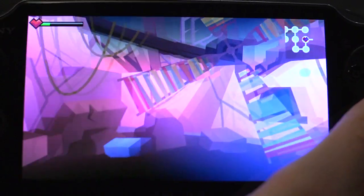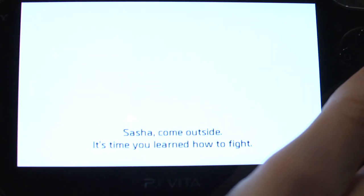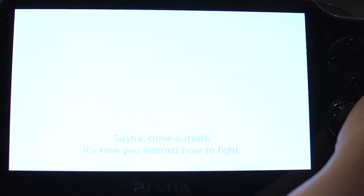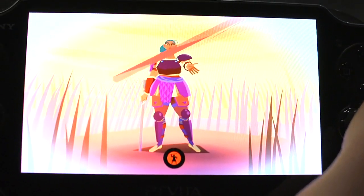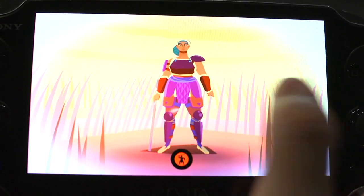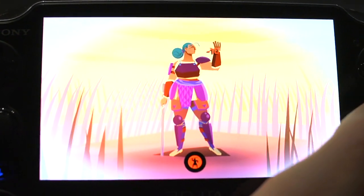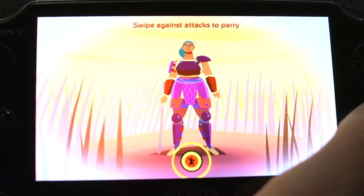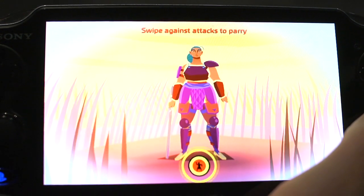I just got the sword, although I don't really know a whole lot about it, so I'm going to need a little training. Tapping on the fruit in the backyard of the house triggered another memory, and this memory is serving as our tutorial on how to fight in the game. The first thing we're showing is how to do a basic attack — you just swipe on the center of an enemy — and then to parry attacks, you swipe against the enemy's attack.